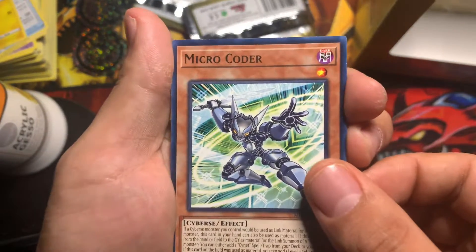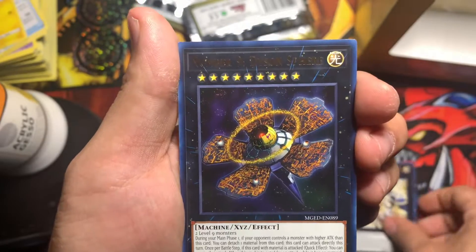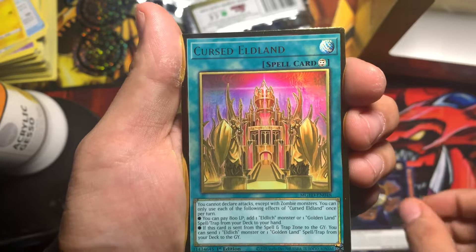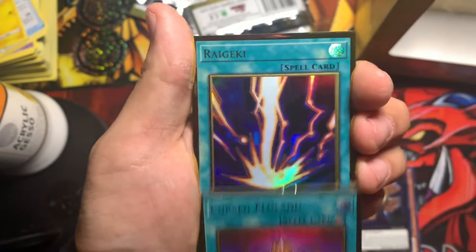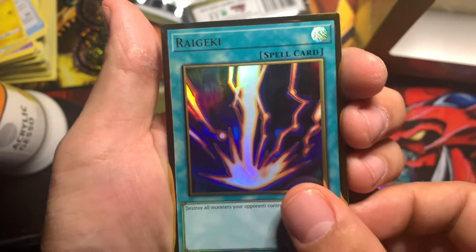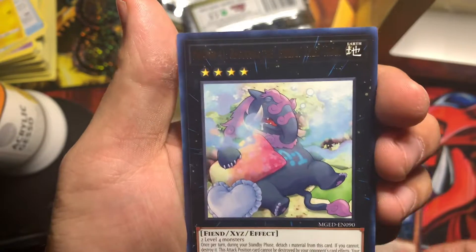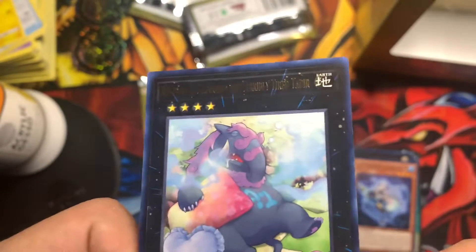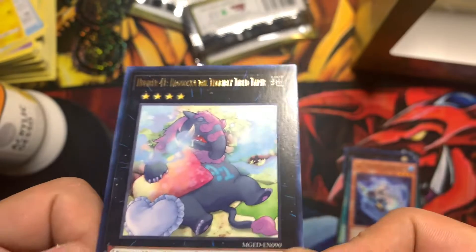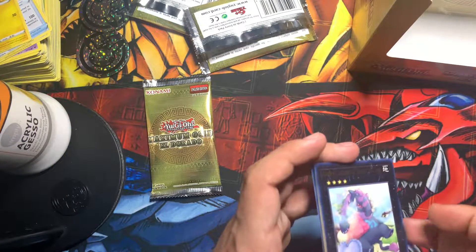Micro Coder, Constant Epithlamin — Number 9: Dyson Sphere, Cursed Outland, Raigeki. Yours is a little messed up like mine, right? Yeah. The Weather Painter Rain. Can't even see the number, but Number 41 — Rogue Zoko the Terribly Tired Tapir. Oh, they edited it — he's supposed to be like a drunk tapir but they changed it. He's pretty good too.